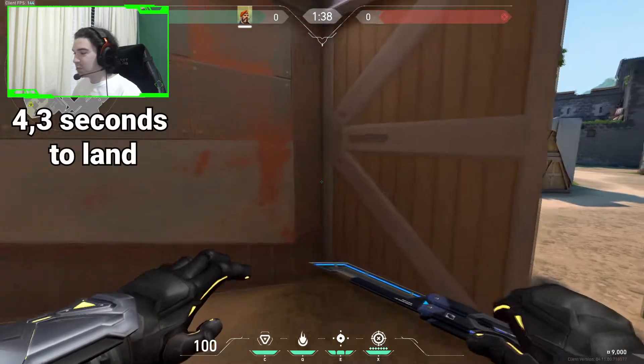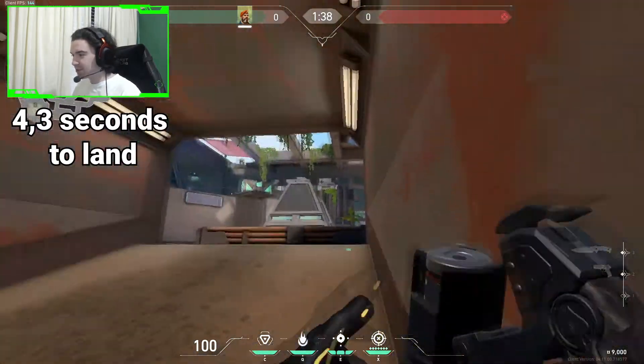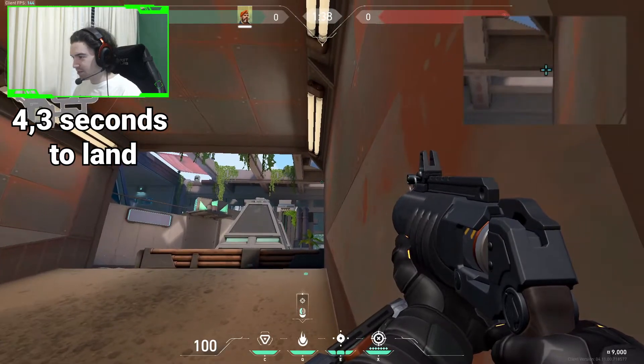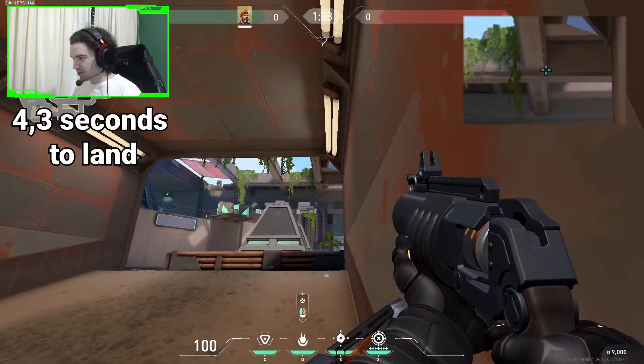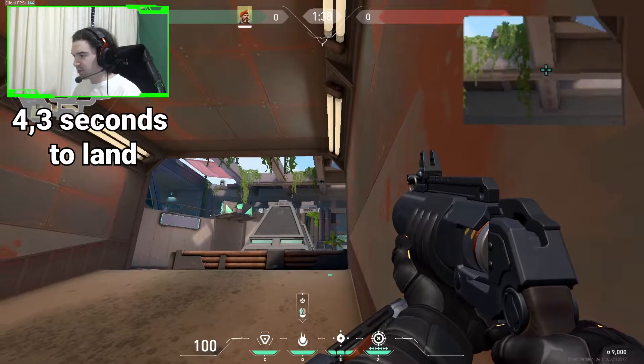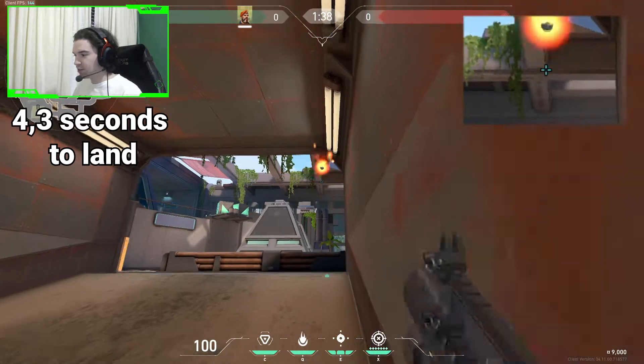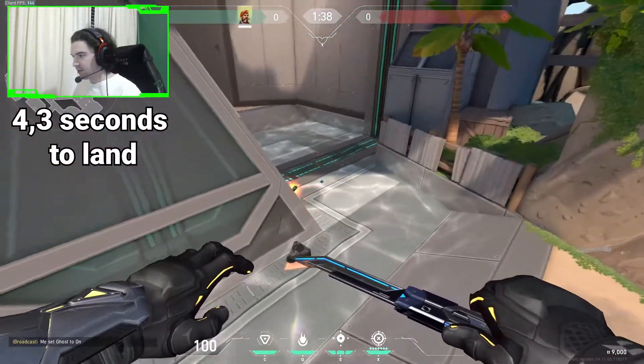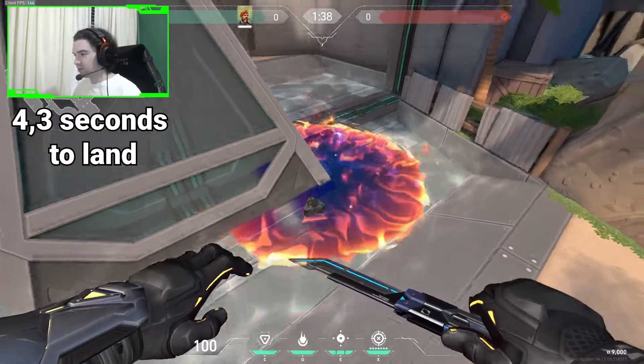For the next one, we will go to this corner on mid-doors. We will aim somewhere where this line and this line are meeting up, so somewhere right here in this area. I normally aim in the middle or a bit to the right. Then you shoot it, it will bounce and cover the plant spot pretty well.